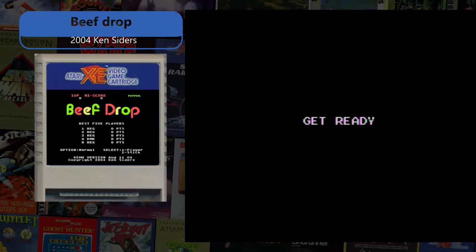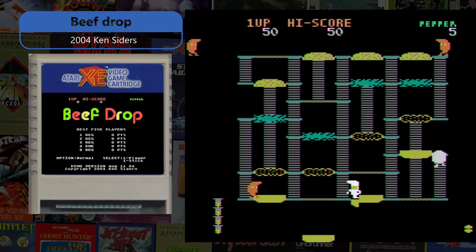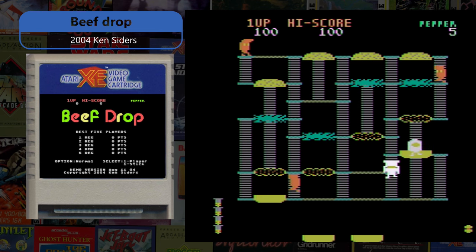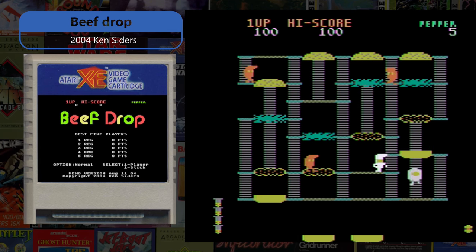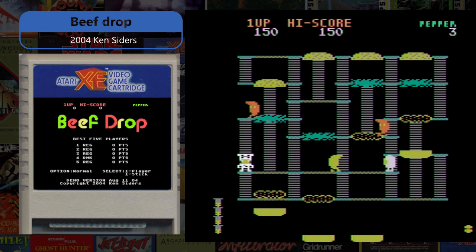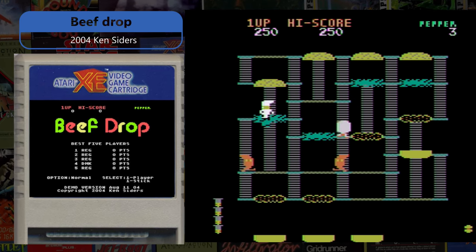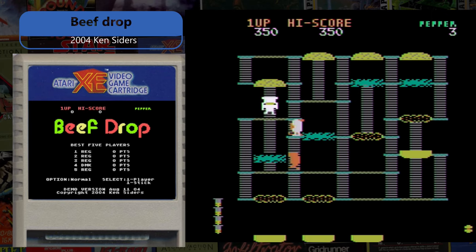Beef Drop is a 2004 Ken Ciders — rest in peace — absolute fantastic port of the BurgerTime arcade game for the Atari 5200 and the Atari 8-Bits. Shown here is the demo version available for download, and some cartridges and possibly a ROM of the full game might be available online and at Abandonware sites.